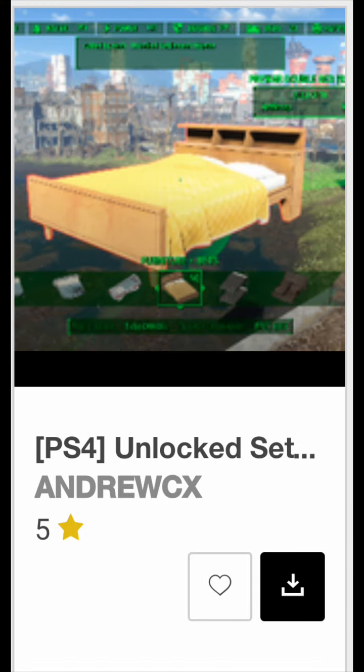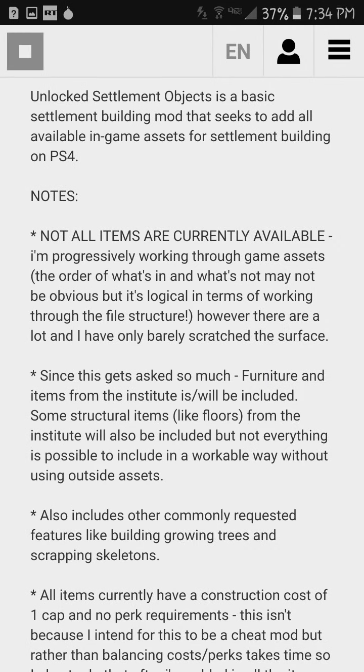The fourth one is called Unlock Settlement Objects. It unlocks pretty much most of the objects in the Commonwealth that you see. I'm sure there's multiple things that you see and you're like, why can't I build with that? Arguably, this is one of the best mods out there. If you're a builder, this is definitely going to be one of the best mods for you. If you're not a builder, then it's not really going to be one of the better mods.